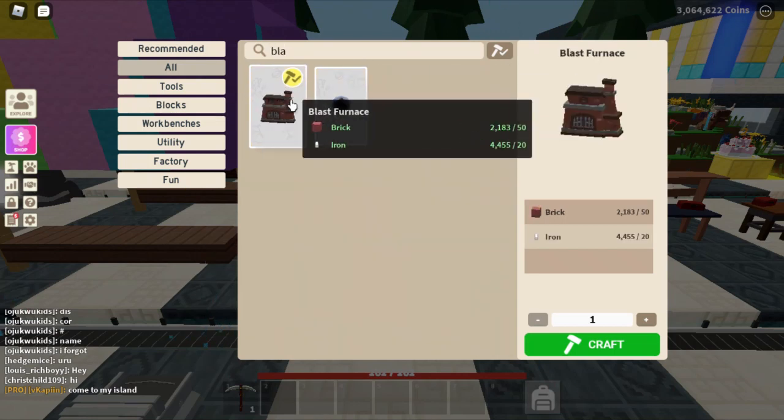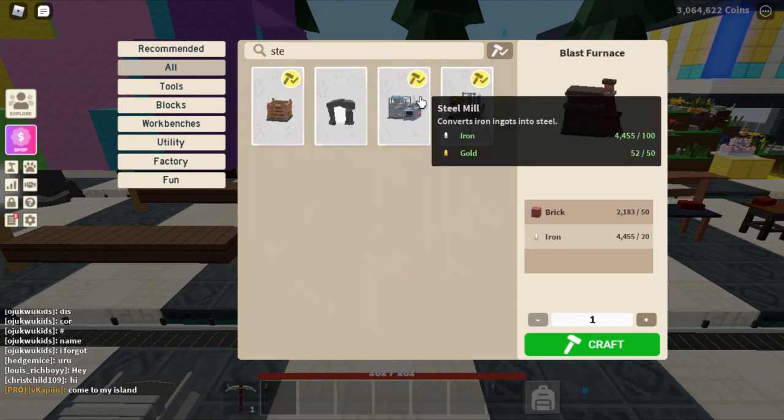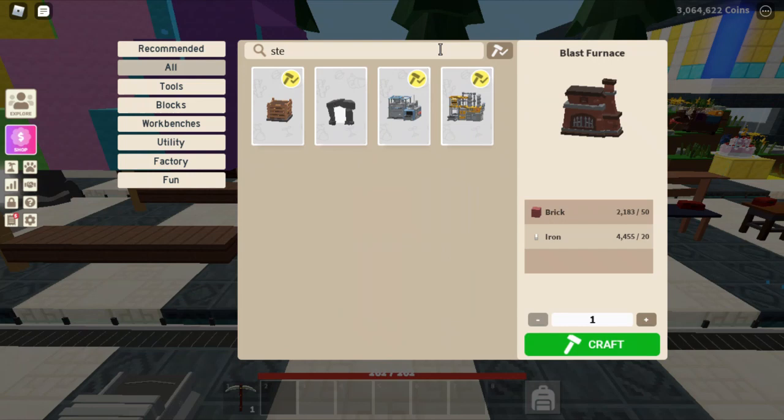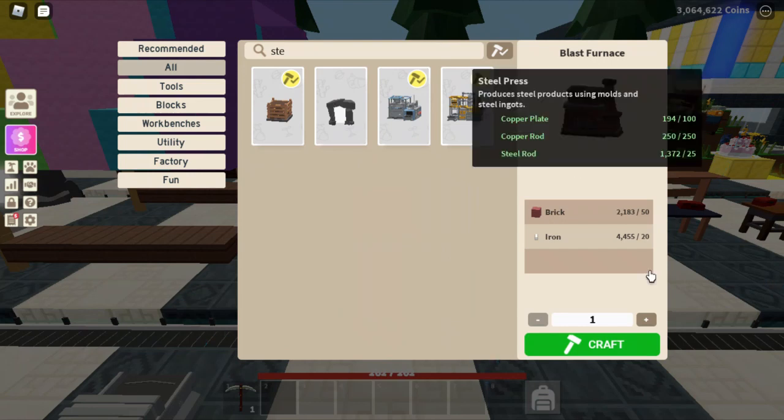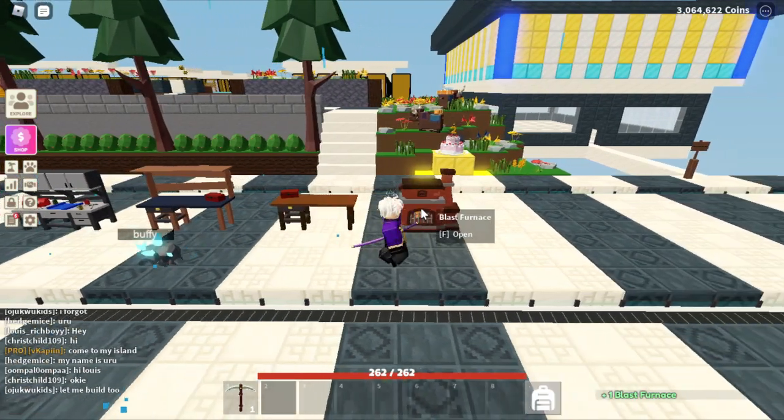It costs 50 brick and 20 iron. Compared to the actual normal steel mill — which costs 100 iron and 50 gold — it is a lot better. So I'm gonna go ahead and craft this right here. I just crafted a blast furnace.